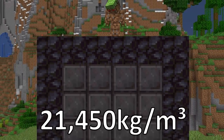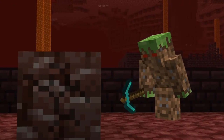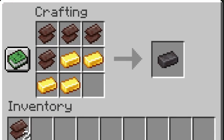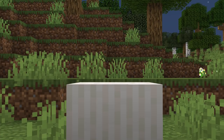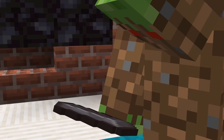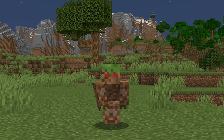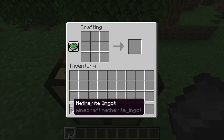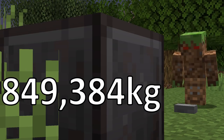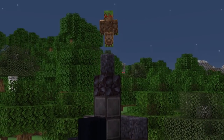Using the density of platinum, which is 21,450 kilograms per meter cube, and the fact that one ancient debris only gives you one piece of netherite scrap, we can add four of them together with four gold ingots to get one netherite ingot that weighs 94,376 kilograms. You are literally holding more than 90% of a blue whale in your hand, and that is just one tiny netherite ingot. Multiplying by nine, we get the mass of one netherite block, which is 849,384 kilograms.